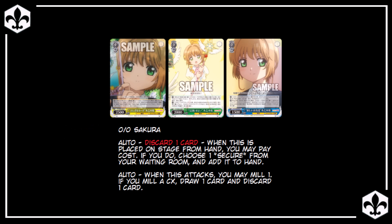Secondly, we have the green 0-0 Sakura. When placed on stage from hand, you may discard 1 card to salvage a Secure from waiting room. This essentially allows you to convert her on-play ability into any of the Secure's abilities. If you salvage a red Secure, you can immediately use it, converting her on-play into discard 1, draw 1. If you salvage a yellow Secure, you're converting her into an on-play: pay 1, discard 1, search 1, and give one of your characters 1k and Twin Drive until end of opponent's turn. Additionally, this Sakura has on-attack: you may mill 1, and if the milled card was a climax, draw 1 card and discard 1 card, giving further hand-filter potential and incidental mill to go through your deck faster.